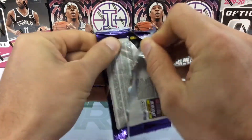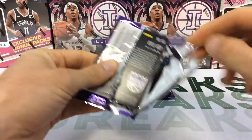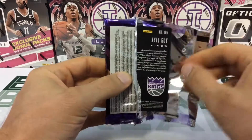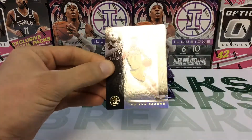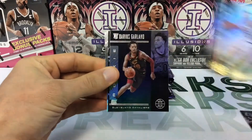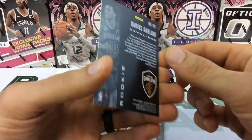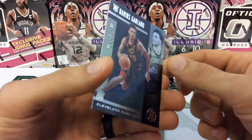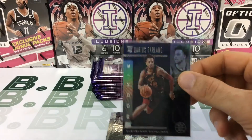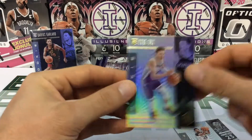The more we open Illusions, the more it's grown on us. Maybe after opening this mega box I'll change my mind — especially since we just got a Kyle Guy on the back. On the front it's a bonus Gordon Hayward. Darius Garland — I'm wondering if that's the sapphire parallel. It's definitely a darker color, I think that potentially could be the sapphire parallel. And a Jared Culver rookie and a Kyle Guy rookie.